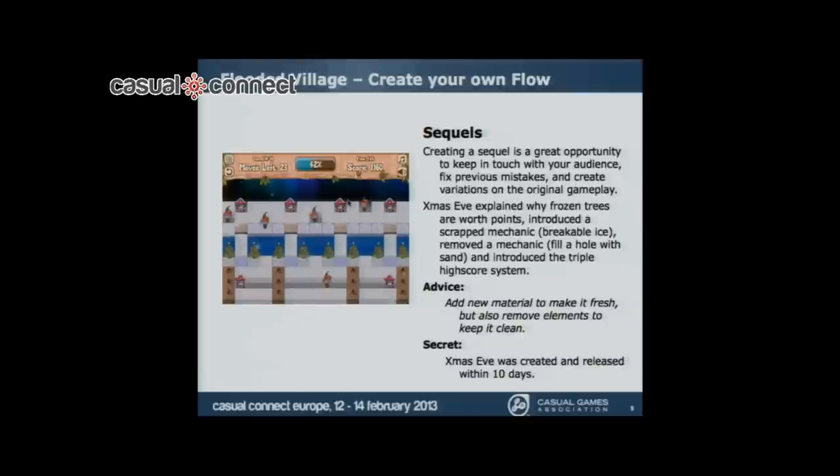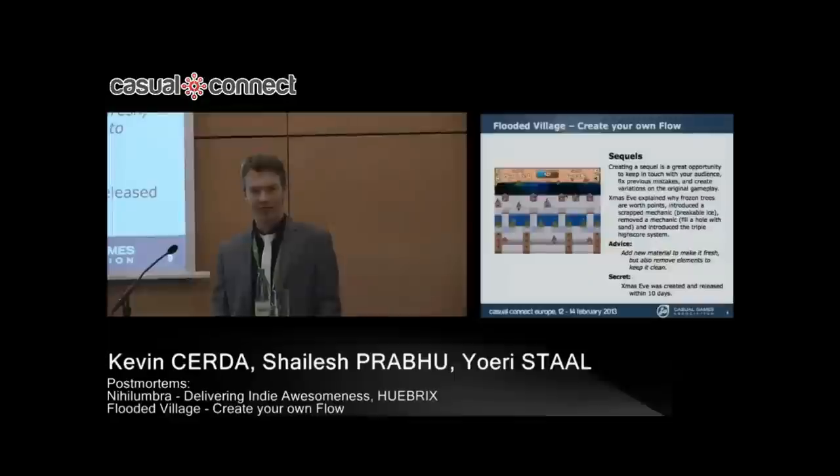I also made a sequel for Christmas — Flooded Village Christmas Eve. The best part about a sequel is that you can fix the problems you had before. There was a problem with people not understanding how to do the ice, and people didn't understand how to fill gaps with sand. So I took all that problematic stuff out and actually made the game that the first game was supposed to be. Also, when you make a sequel, the advice is to not just add more and more stuff, but also take pieces out to make it all more whole. The first game I made in five months, and the sequel I made in ten days, and they were both equally successful.